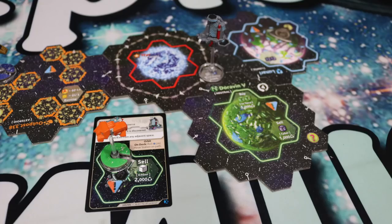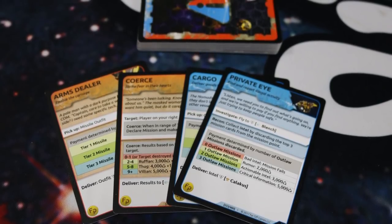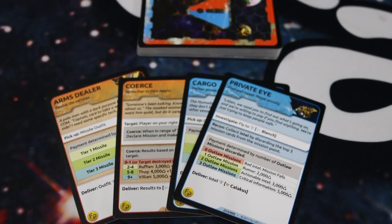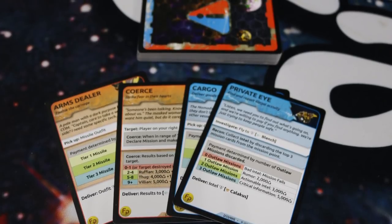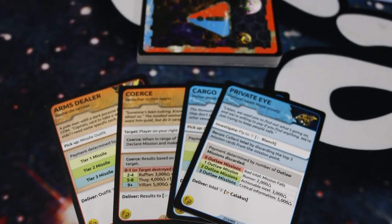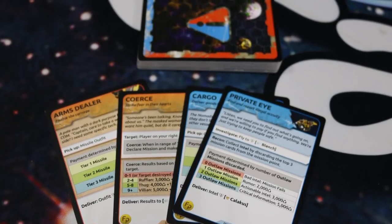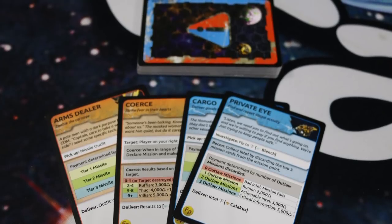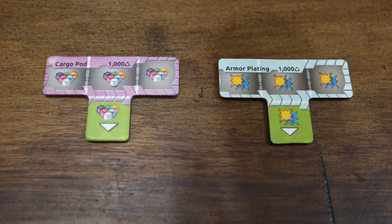When you gain Ember, you can go back to the space station and sell it for 2,000 credits each. There are 32 new mission cards in Embers. There are arms dealer missions where you get different outfits to sell illegally to different locations. There is coerce, where instead of attacking another ship, you just try to threaten them. There are cargo missions where you collect certain types of cubes and drop them off, and private eye missions where you're trying to find out what illegal activities are going on.